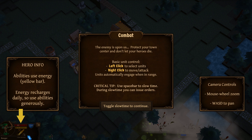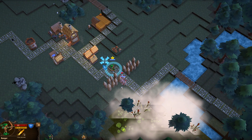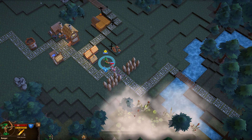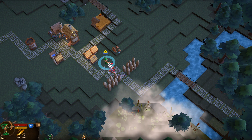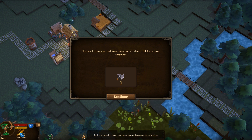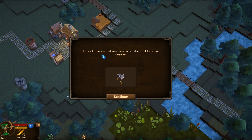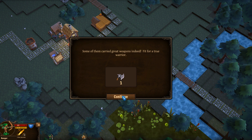Fire arrows is our special ability. Basic unit control: left click to select, right click to move and attack. Units automatically engage when in range. Use spacebar to slow time — during slow time you can issue orders. We can zoom in and out and WASD to pan. Let's pull him back and hopefully the archers can take care of him. Fire arrows — not fire as a verb, fire as a descriptor — we can use Q to use that. Some of them carry great weapons: we got an axe!